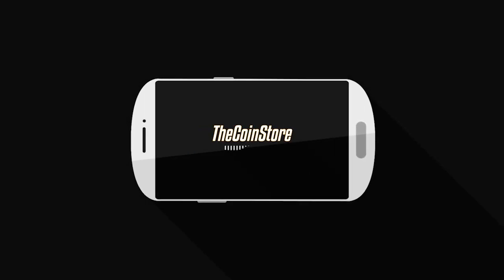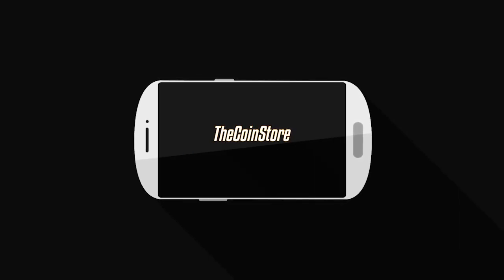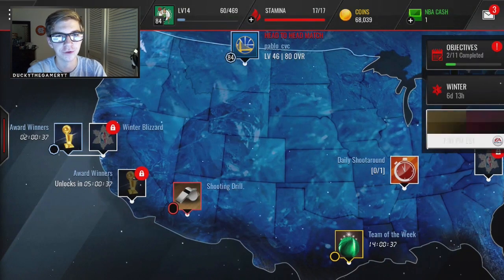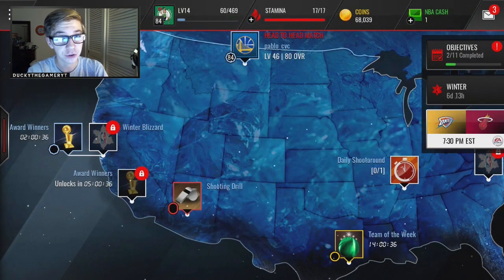Right now the Coin Store is having its Christmas sale. You guys can use code XMAS at checkout for 30% off your order. It includes MAD Mobile and NBA Live Mobile coins. Link in the description.